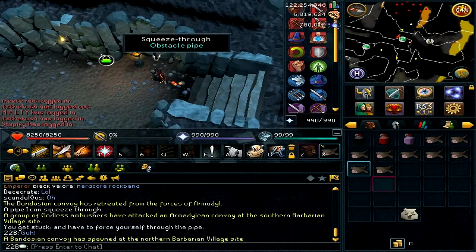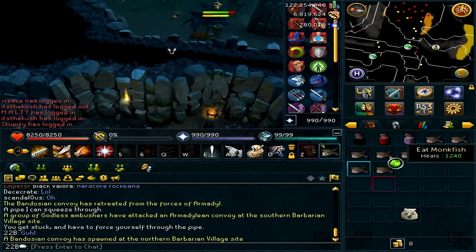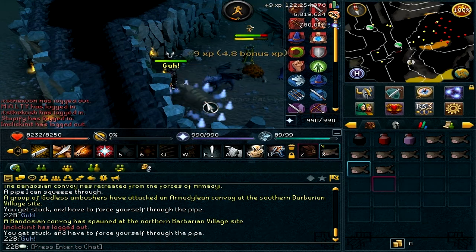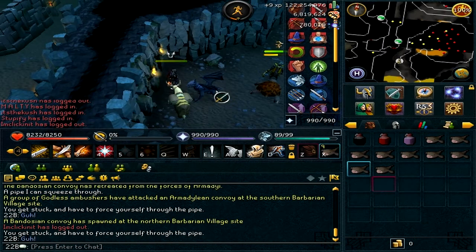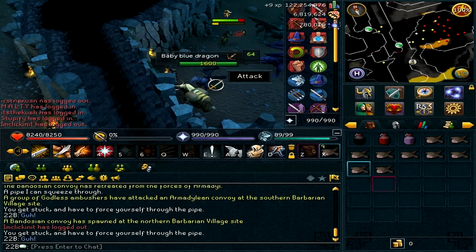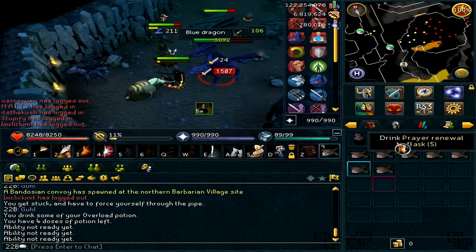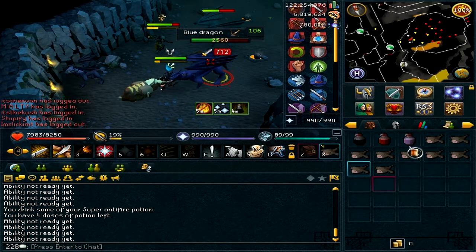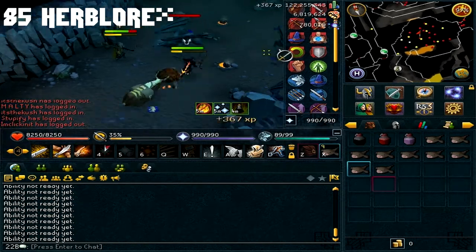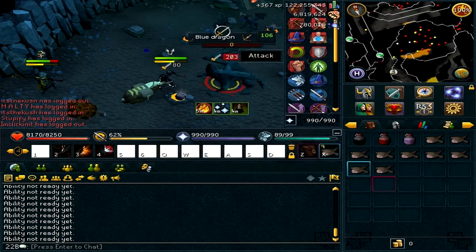The obstacle pipe shortcut takes you directly to the blue dragons. Your inventory setup can look like what's shown here, and you might want to take a beast of burden — a yak, war tortoise, or terror bird — to carry extra items for more profit per hour. If you don't have super antifire potions, which require 85 Prayer, you can take an anti-dragon shield, or you can use Magic with the polypore staff, which is also perfectly fine.